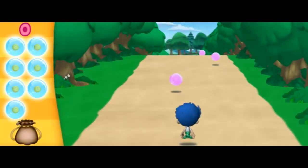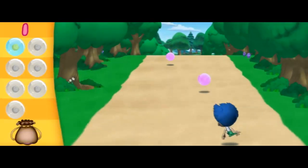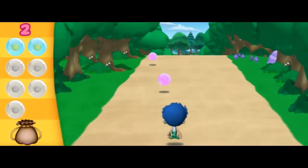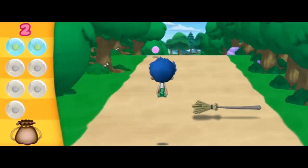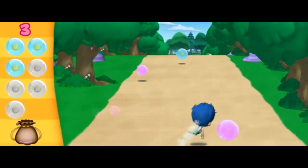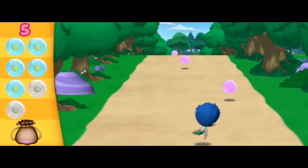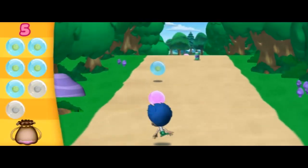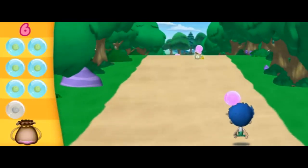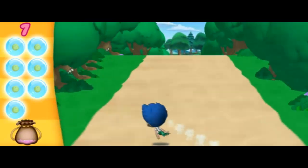We need to collect seven of the peas from the Princess and the Pea. One — watch out for the witch's mean green potion bottles. Two — swim around the enchanted brooms. Three, four — fantastic! Five, six — almost there! We only need one more pea! Seven! I think you got them all! Let's see if they're all there!